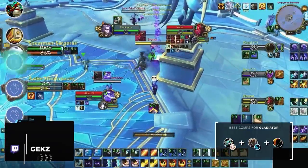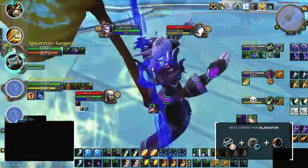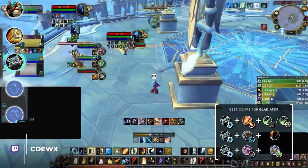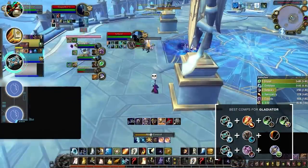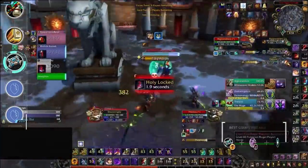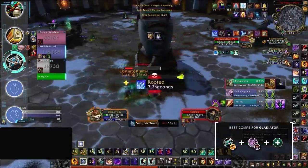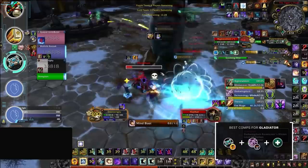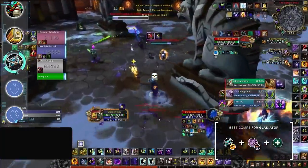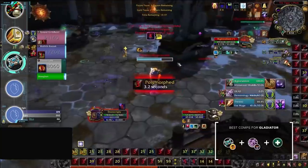Next up, Priests. Discipline has dropped out of the meta considerably in recent patches, but it can still make a name for itself with its standard meta staple: jungle cleave. Holy Priest is the most versatile healer in the game and you can never go wrong playing RMP or jungle cleave. For Shadow, your best bet is Shadow Play with Demo Warlock. Even though you might want to play with Affliction, Demo offers way more defensive coverage and control, which really helps elevate your own defensively oriented toolkit.